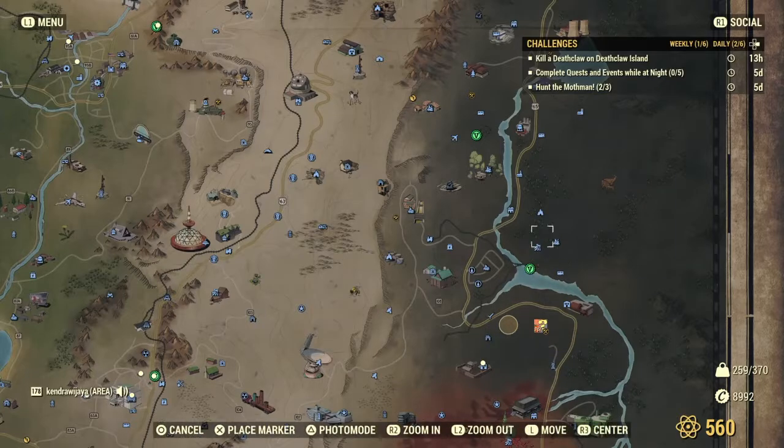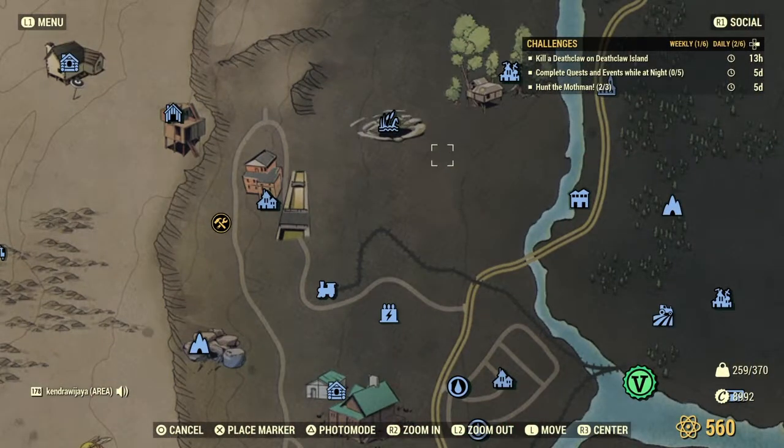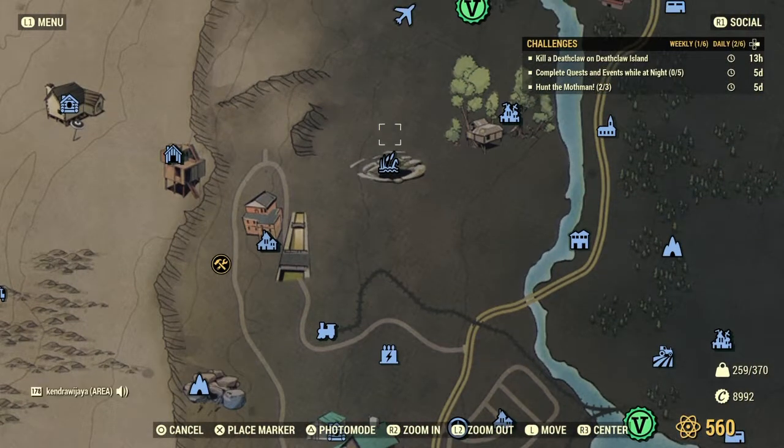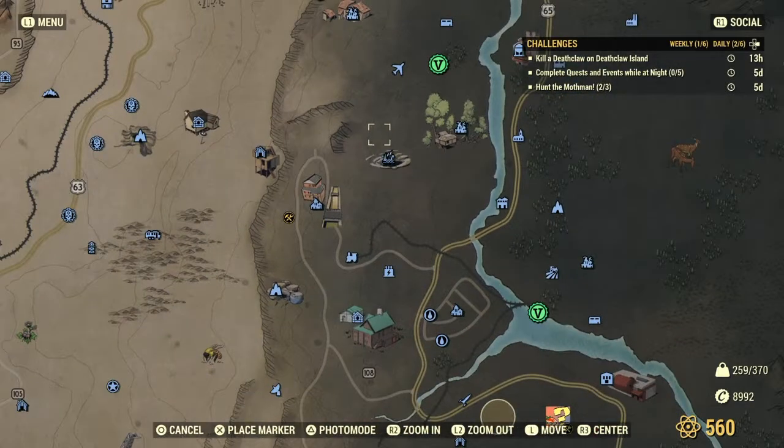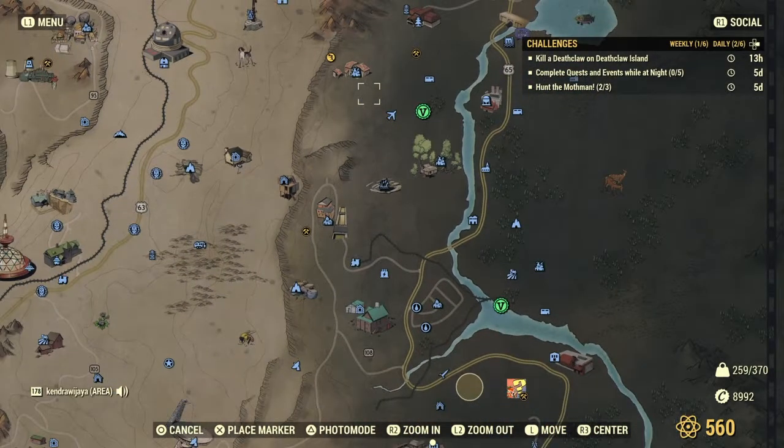From there you already have six pictures. For the rest, go to Big Maw — you will find a Red Toad there. You also need to find the Angler; I already showed you where to find the Angler in the last daily challenge video.